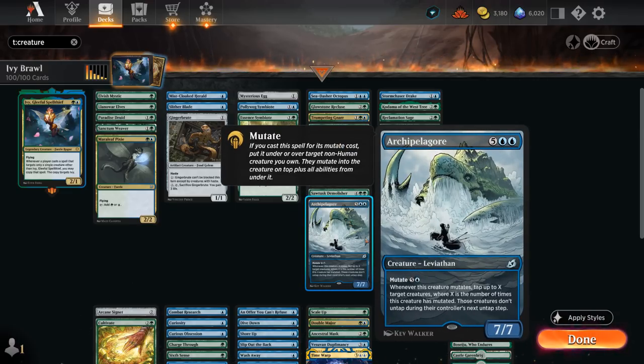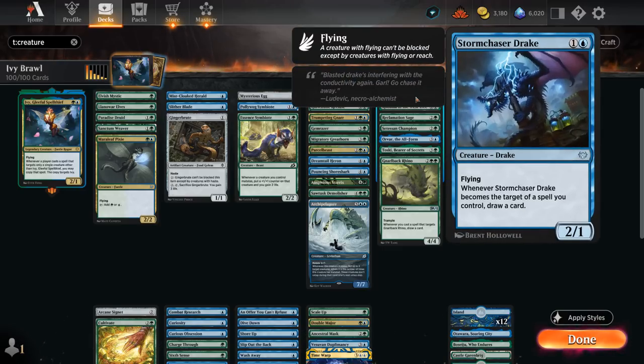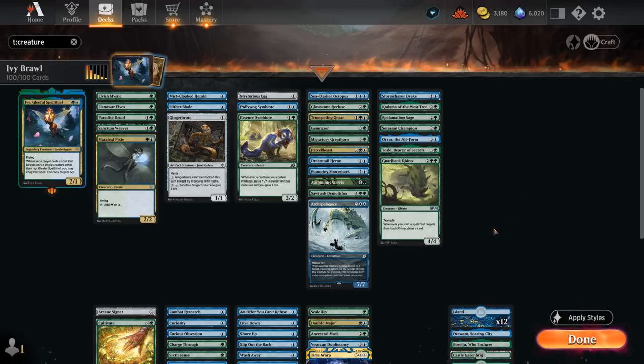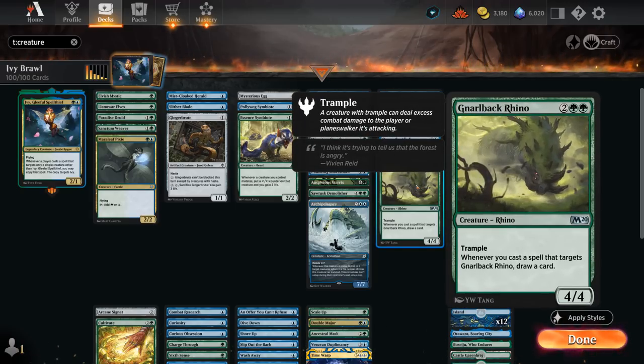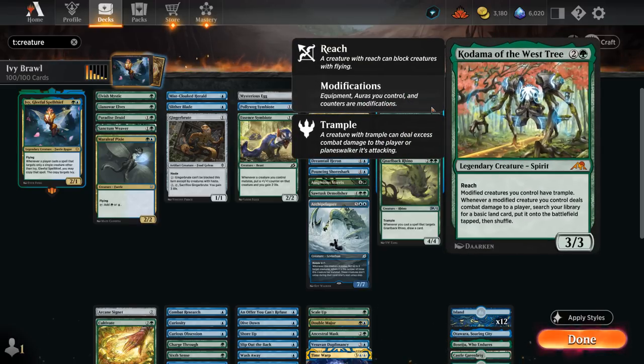The more we mutate, the more value we generate. The final category of creatures are additional synergies with Ivy. Storm Chaser Drake will draw a card whenever it becomes the target of a spell we control. The Gnarlback Rhino at 4 mana does the same on a 4/4 Trampler. Kodama gives our modified creatures trample — auras also count as modifications — and when a modified creature hits the opponent, we get to search our library for a basic land and put it onto the battlefield tapped.